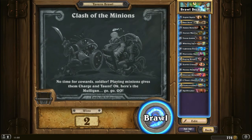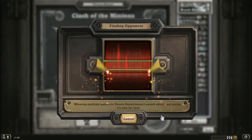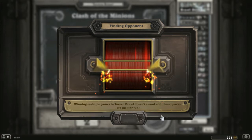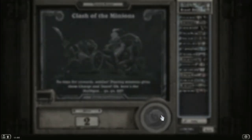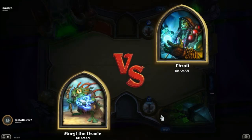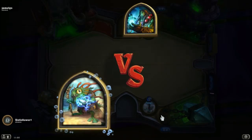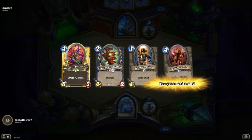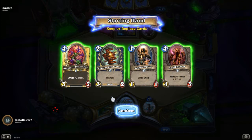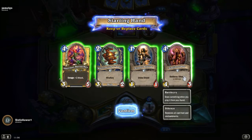All right, so we're going to want some low cost cards in our starting hand — preferably a few Divine Shields. Like I said, whatever we play to the board it's going to gain Charge and it's going to gain Taunt. The Zappematic is going to be a good card — it's a Windfury and it's only two cost. Also the Argent Squire is going to be all right; it's for the first card.